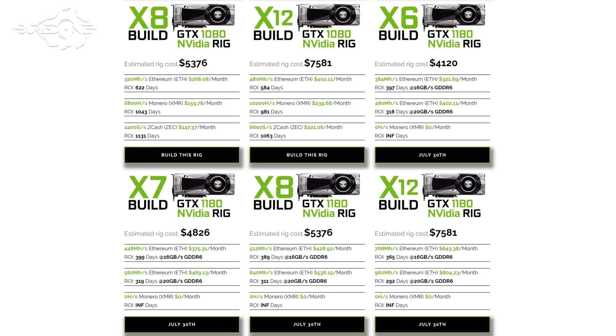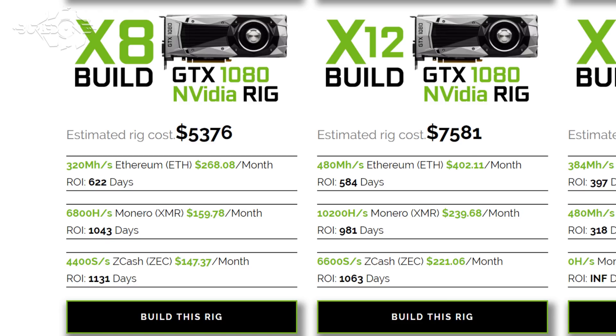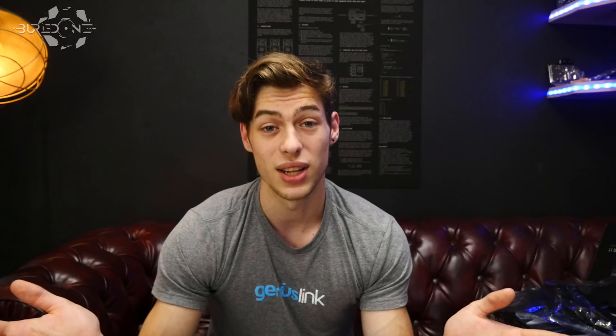Considering these graphics cards are $750 and we take the average mining base suitable for running 200 watts per graphics card, we came to a 300 to 400 day return on investment on these mining rigs for Ethereum. You might think that is really long — actually that is really short. The rest of the mining rigs are averaging 600 or 700 days at this very moment with current Ethereum prices. The GTX 1180 cards are going to shine out and have great potential at mining.